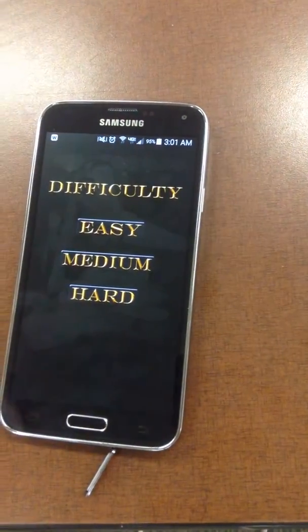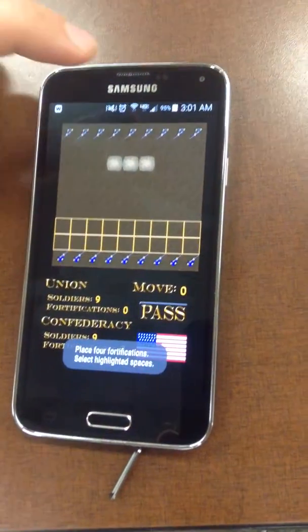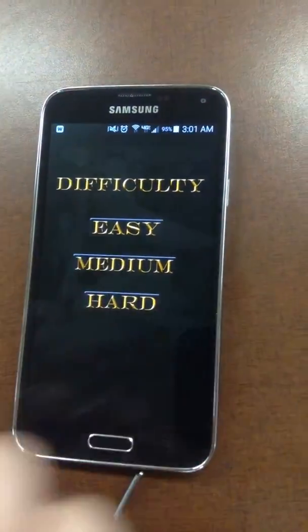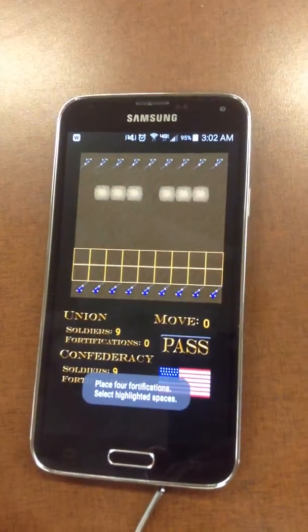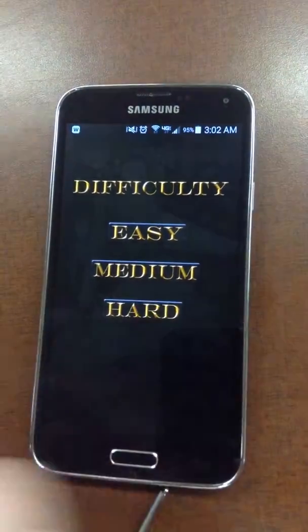So you select the play button, then you can select the difficulty of easy, medium, or hard. If you select easy, you can see that depending on the difficulty, the number of fortifications changes. I'll go for medium difficulty for now.